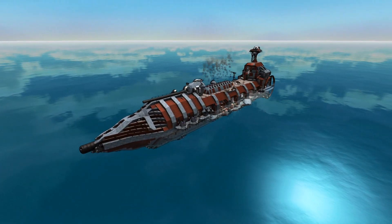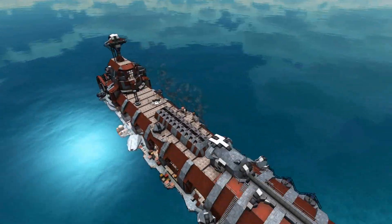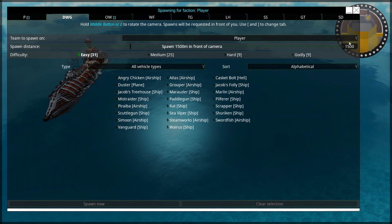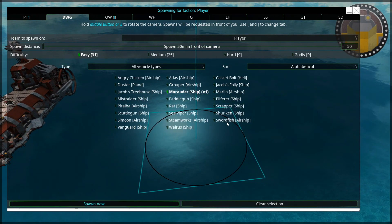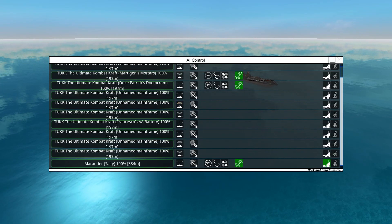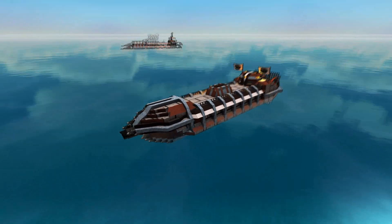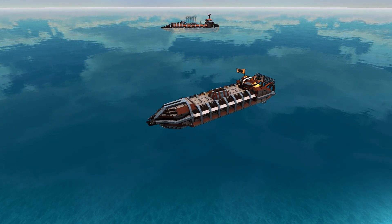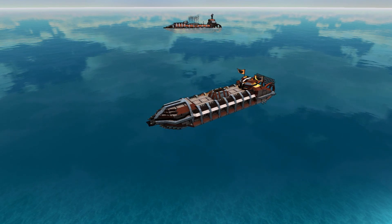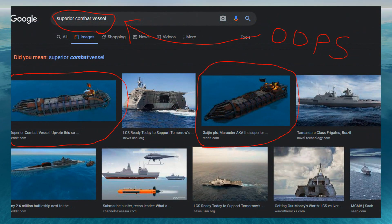Despite the name, it isn't meant to be taken seriously. It's a joke on the fact that the Marauder is sometimes affectionately and sarcastically referred to as the Superior Combat Vessel. The From the Depths community actually managed to get it — if you type into Google Images 'Superior Combat Vessel,' the Marauder turns up as the first result. Let's try that right now. Yep, it's still there! That is hilarious.